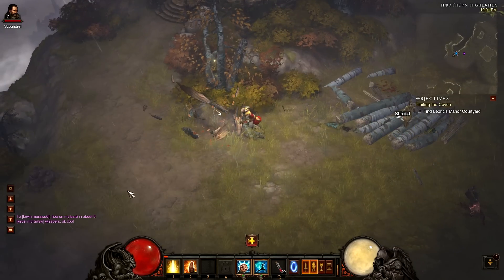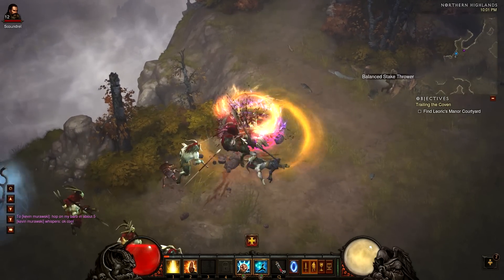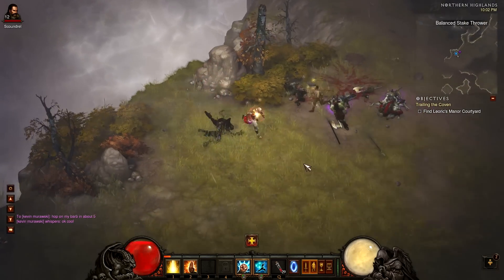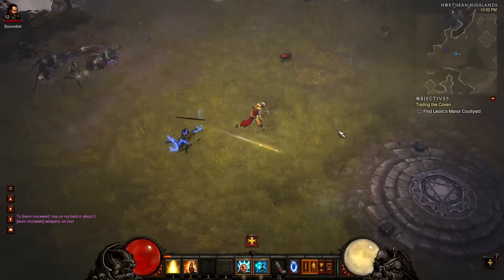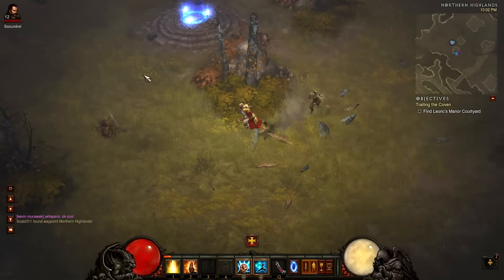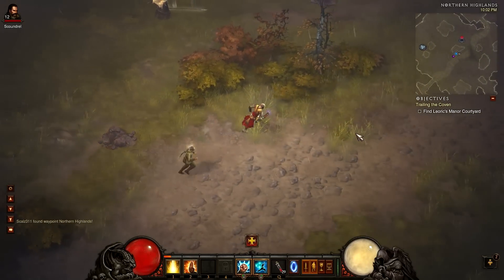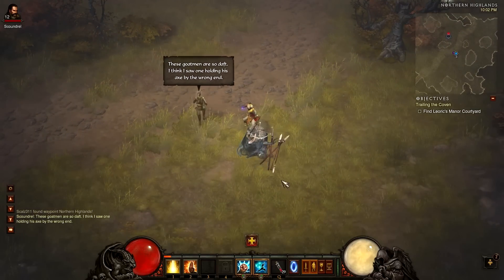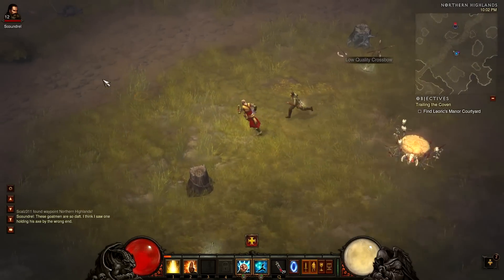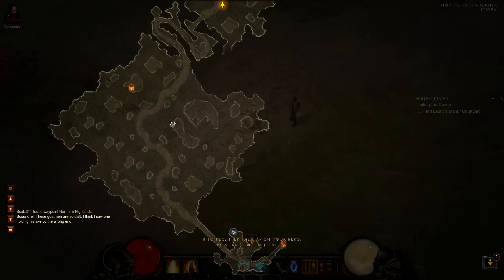Alright, let's finish this map off. There's our waypoint — nice. Let's finish up this part of the map. I think I saw one holding his axe by the wrong end. That's a lot of place to cover before you get to the waypoint, even though I guess this waypoint covers this area.